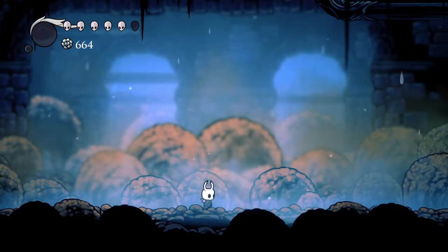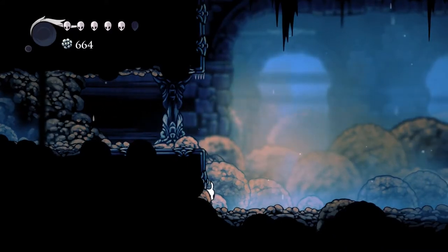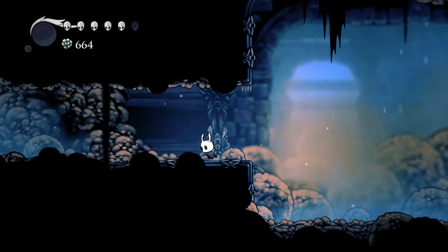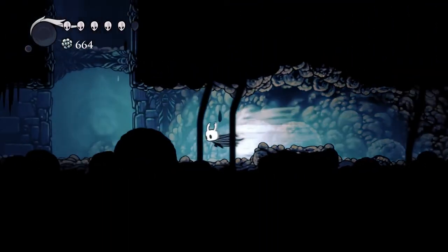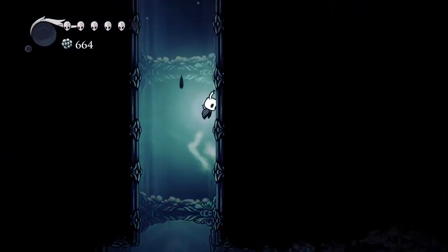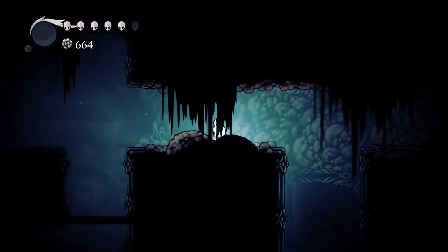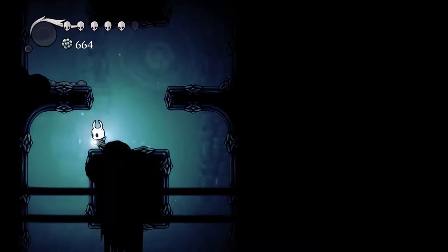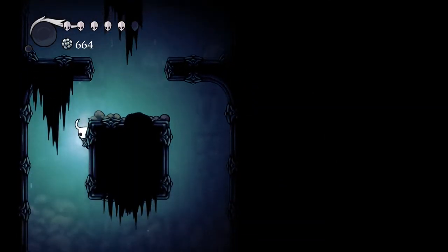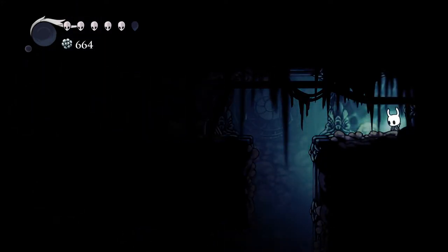Hello everyone. Welcome back to Hollow Knight. In the last episode, we took on the Dung Defender, won the fight, got a Defender's Crest. We don't have a map for this area yet. We hit a switch after we fought him and I was like, what does that switch do? It apparently drains the water from an area that's in this place, so that we have more access.